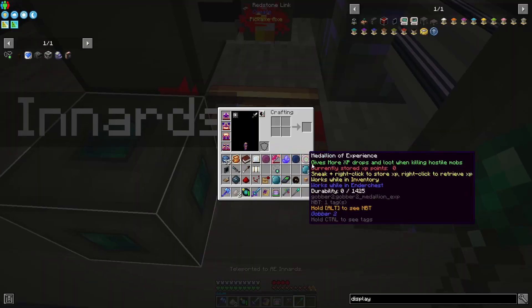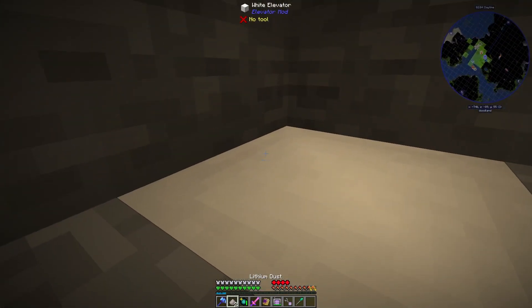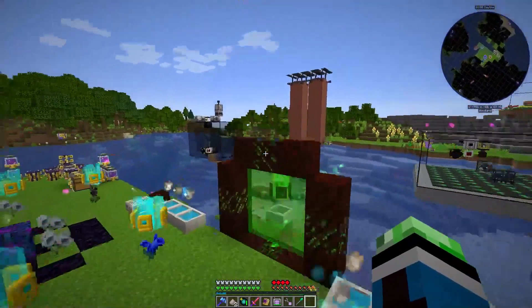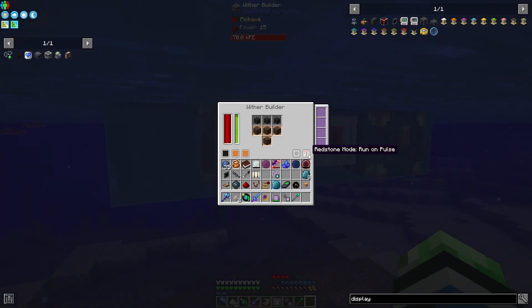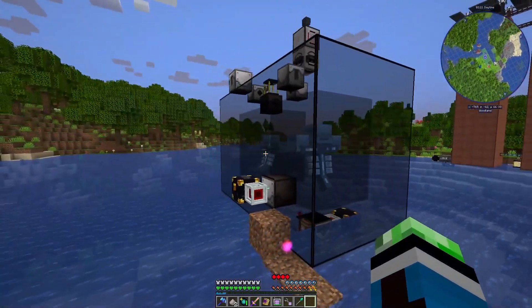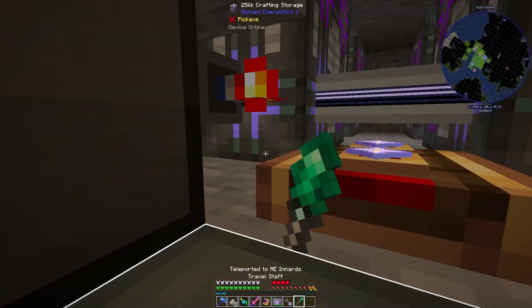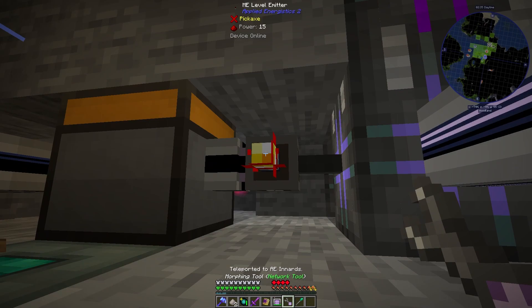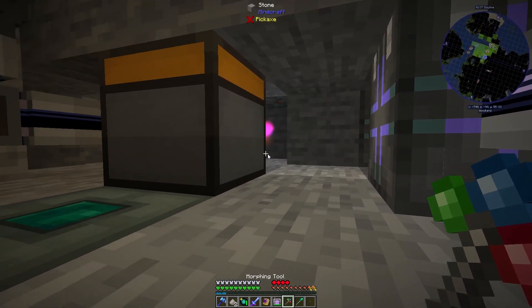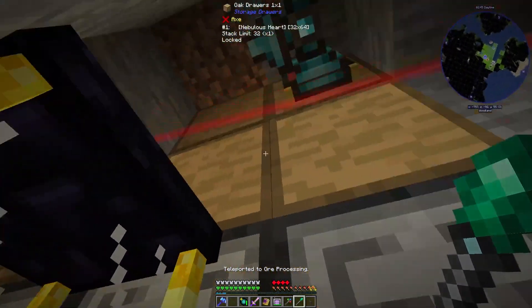Let's go over here. Maybe I should go ahead and just turn off the wither spawner for the time being, so that way the redstone signal turning off isn't going to be weird. It'll be fine if we get one more. Let's grab this and the level emitter. Let's go ahead and get back to the nether star one so that way I can set that up as well.